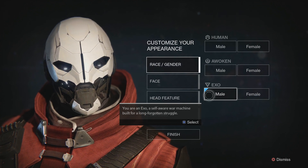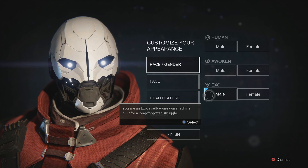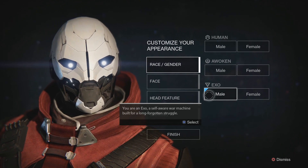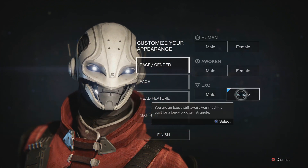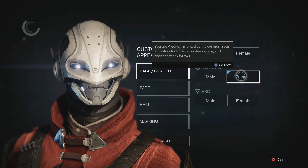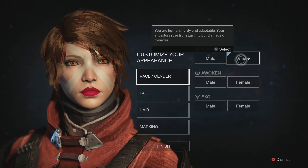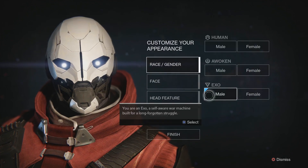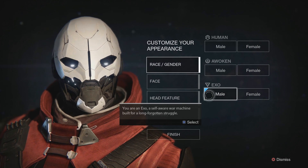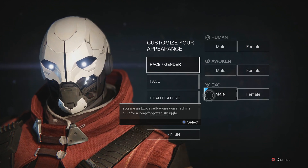And finally Exo - you are an Exo, a self-aware war machine built for a long forgotten struggle. The cool factor stands out immediately; I mean who wouldn't want to be a robot after all. There are female options for each of the choices as well. This was actually going to be my original choice, however I just couldn't picture magic and a robot going together in my head. So ultimately I'm going to go with a Human.